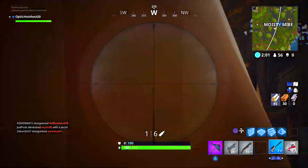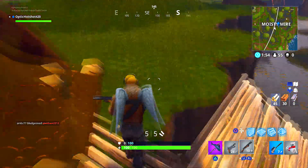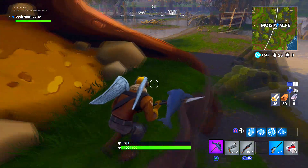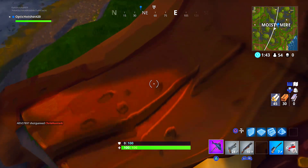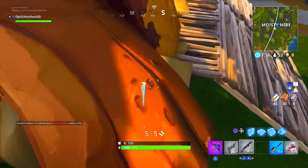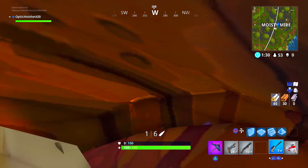The next glitch I'm going to show you is at Moisty Mire. This one's pretty cool — you'll be hiding fully in the tree, and not just that, you'll have god mode in here. You can come here, grab a gun, and bait people. Look — I'm hidden completely. You can snipe or wait and aim at a chest, and as soon as they go to the chest, kill them, steal the loot, and grab the chest. I love doing this because it actually works really well.